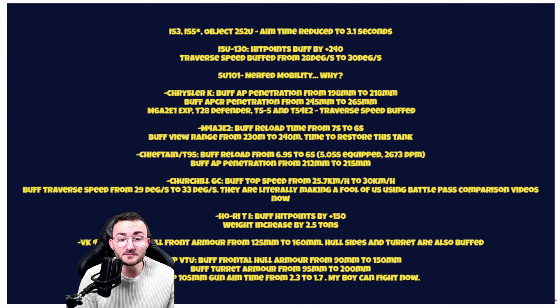A funny one about the collectible Churchill Gun Carrier — once a tech tree tank — which gets its top speed buffed to 30 km/h and also gets a traverse speed buff. I don't really know why they did that, but it's always welcome because that tank was quite sluggish. This is probably going to make a whole difference between the Dreadnought Battle Pass tank and the Churchill. Then the Hori, the tier 8 Japanese tank destroyer, gets a hit point buff of plus 150 and its weight will increase by 2.5 tons, which may decrease the mobility somewhat.